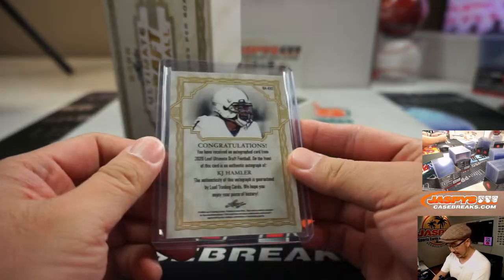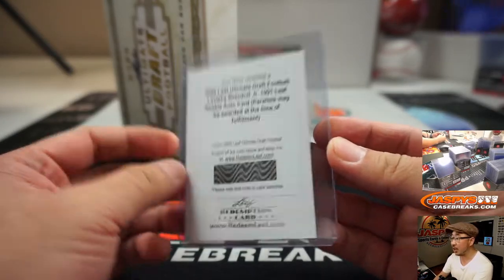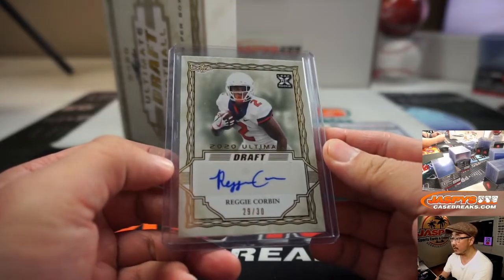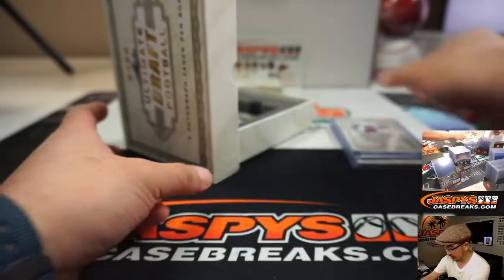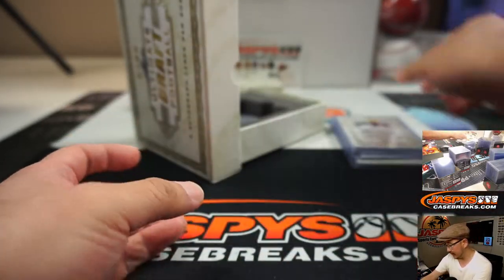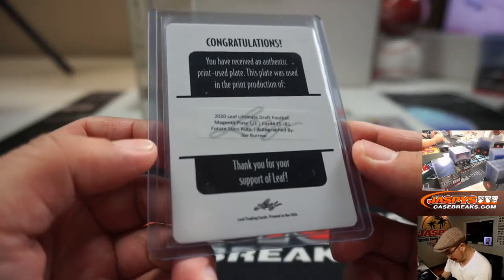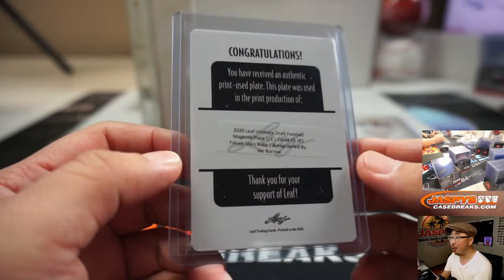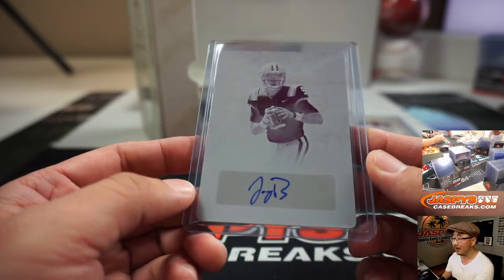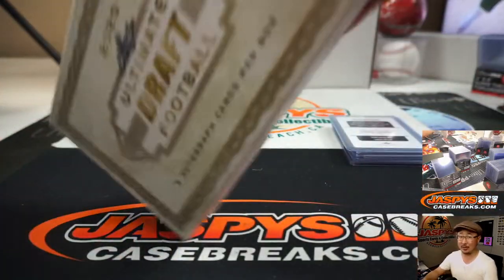There's KJ Hamler, 8 out of 30. We'll type these in the order they were pulled. We've got a redemption — it's going to be LaViska Shenault Jr. Then we've got Reggie Corbin, 29 out of 30. We've got Grant Delpit, 8 out of 50. And a printing plate autograph — Joe Burrow! Printing plate Joe Burrow. Is he signing a Joey B here? Nice. It's a good way to end the night.